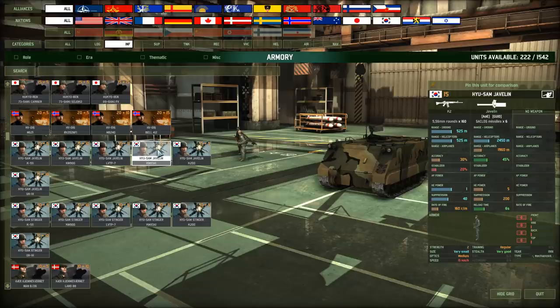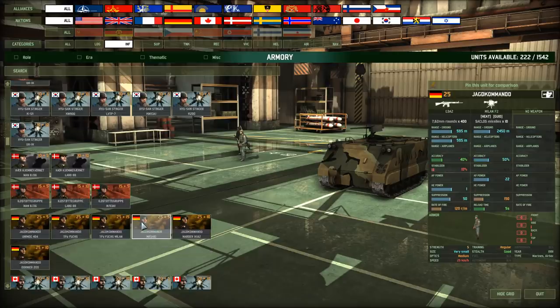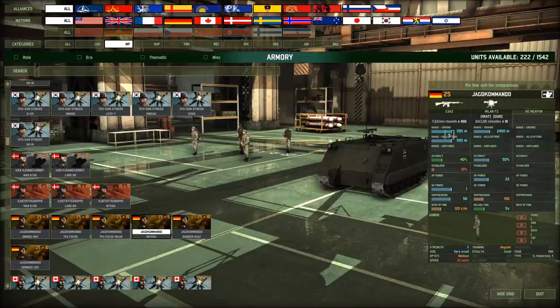The Javelin — again, changed unit icon. Stingers, I believe with the same unit icons. Jagdkommando — these guys are impressive because they carry 10 guided anti-tank weapons (ATGMs). Ten of them — that's a hell of a lot of ammo. Most troops don't carry that much. They've got access to the M113.